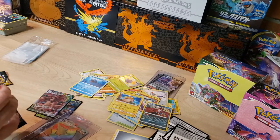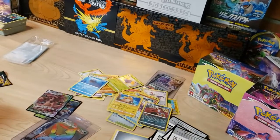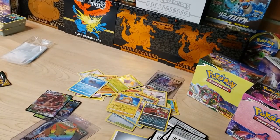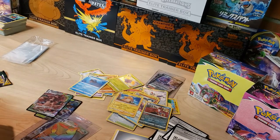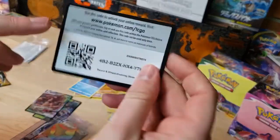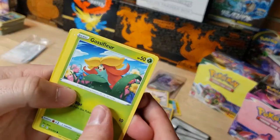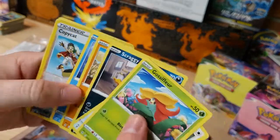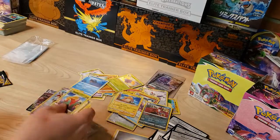Evolving Skies is definitely taking the cake on this second half. We get three hits out of Fusion Strike versus — wow — that is awesome. Got Gossifleur, Fletchling, Copycat reverse, and Umbreon V. I'll take it.